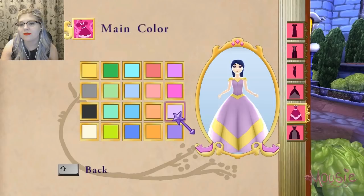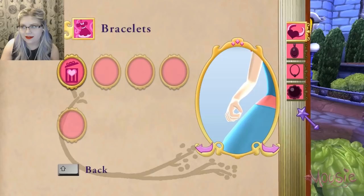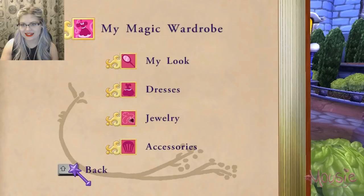Oh my gosh! Jewelry? Accessories! Oh my goodness! We can pick what color shoes we have! We should probably match our dress. I think we're good. Okay, let's do this.